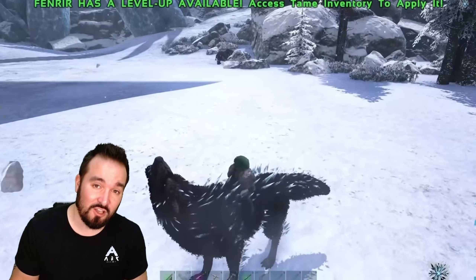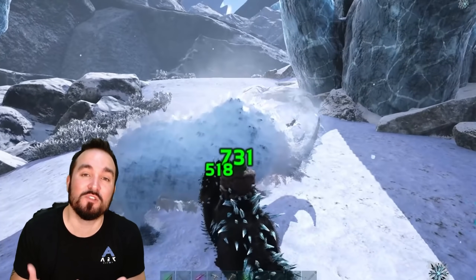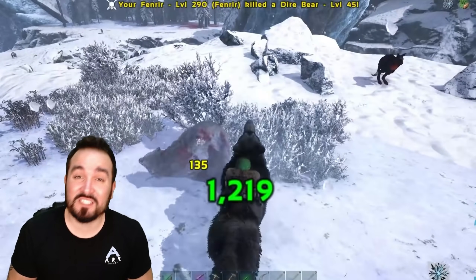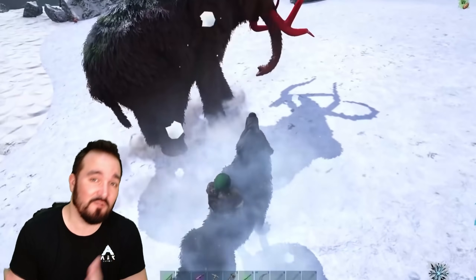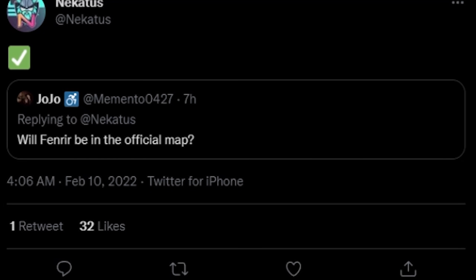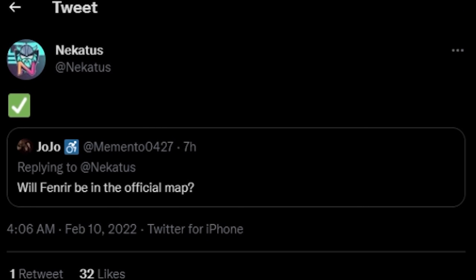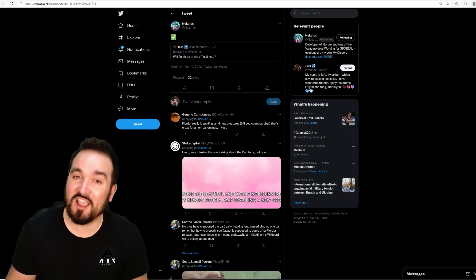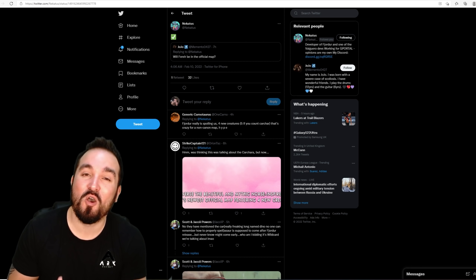This might all change when it comes to official, and yes, to confirm what a lot of you suspected — is this going to come to the map when it officially gets released? It was quite up in the air. The devs said maybe, Nakartas was saying maybe. Well, it's been officially confirmed. The question was put on Twitter to Nakartas himself, and he came back with a tick box indicating it's there. It's coming. Fenrir is the fourth creature you are going to see with the map when it drops.